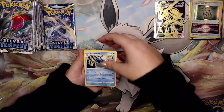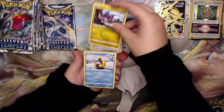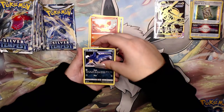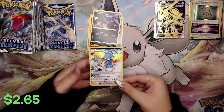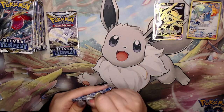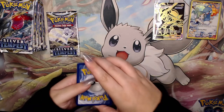We have a Lightning Energy. Arctibax - I think that's new. Stonjourner - that's definitely a new one. So many new ones. I know it's a new set, but when we first open a set there's not usually this many new ones on the first go-around. I love this card - we have an Altaria Trainer Gallery! That is beautiful. Okay, we have two more packs left on this side. We have three Trainer Galleries so far, so maybe we might be getting some more.